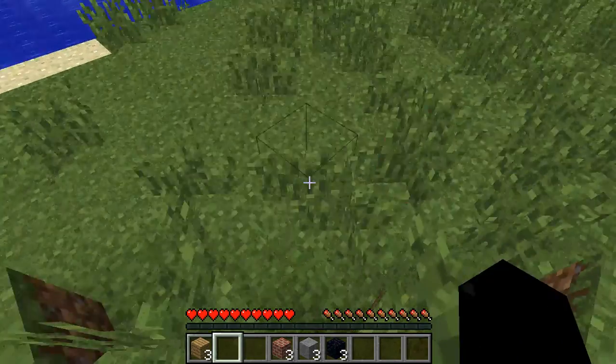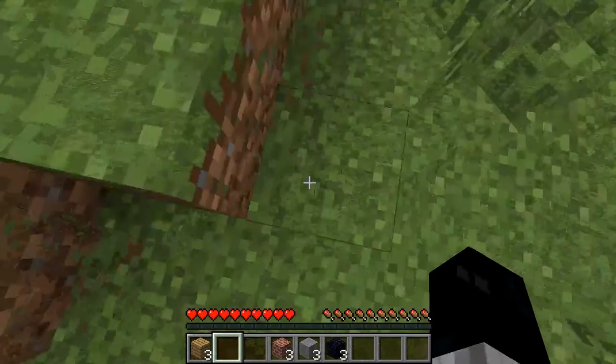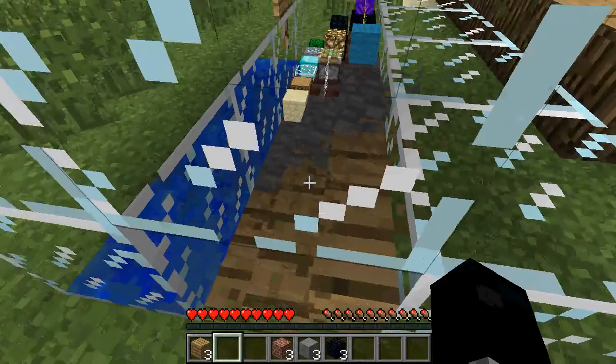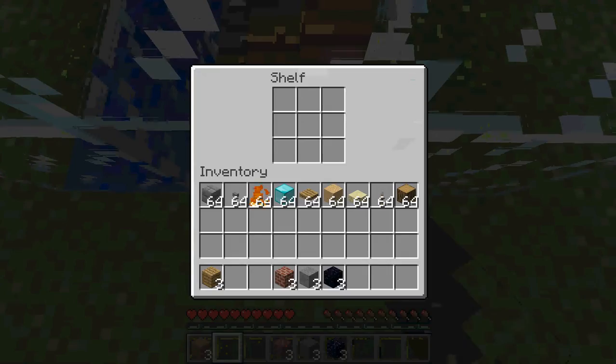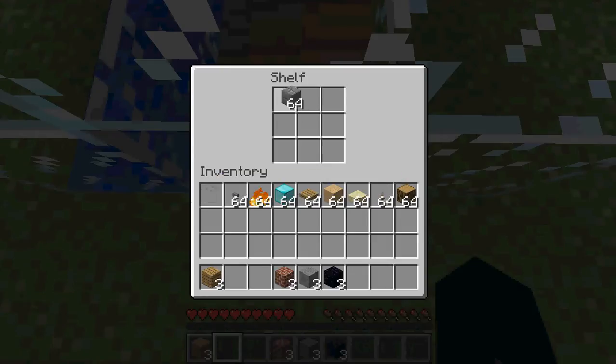So now if you have a bunch of stuff in your inventory and you don't like it, you just go here, right click, and put the stuff in. This could be useful if you use an adventure map.